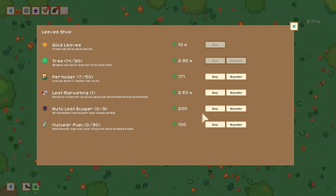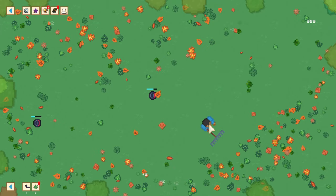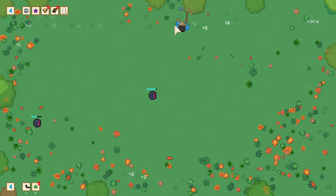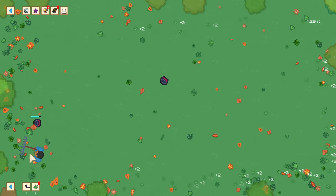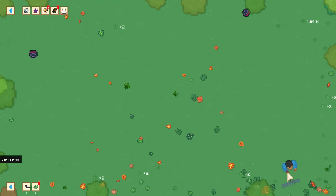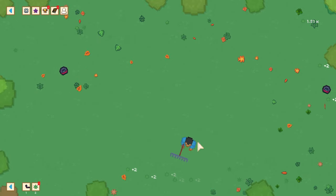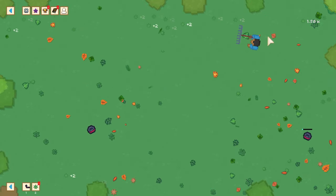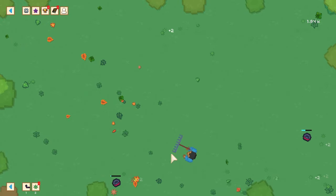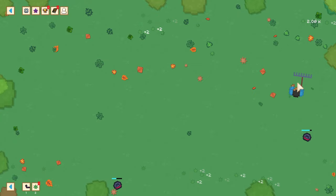The auto leaf blower — let's buy two of those. You can see they're charging up right now and they'll be off in a moment. I thought those were basically the idle element — they will help idly when you're not playing the game, but I didn't know there was going to be any collection without them. I wanted to start from zero, but unfortunately it didn't work out that way.